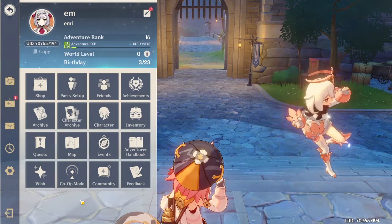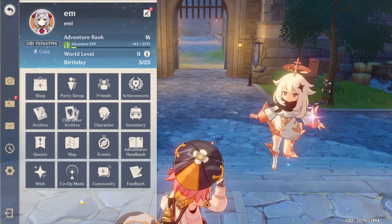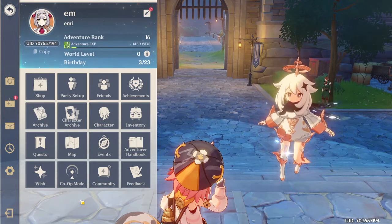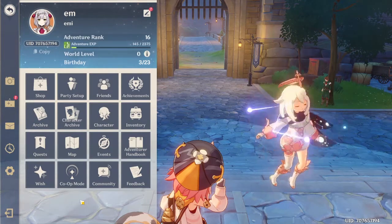New adventurer guild expeditions and that sort of thing, and overall just making your character stronger and being able to do more things. The way to actually level up your adventure rank is you can complete daily commissions at the adventurer's guild, hunt bosses, clear domains, and you can have a look at your adventurer's handbook to gain experience from it.